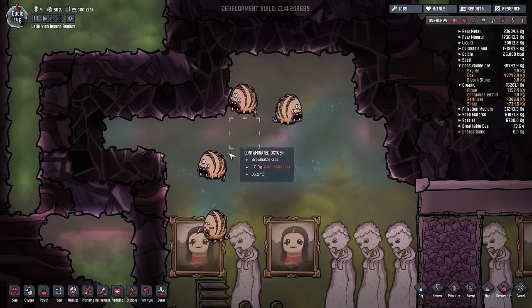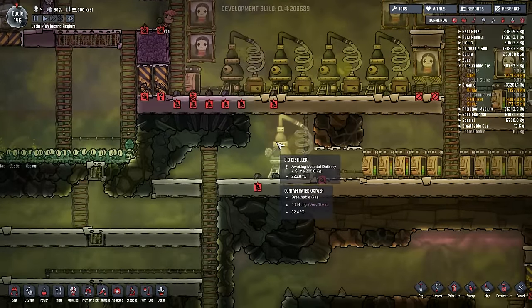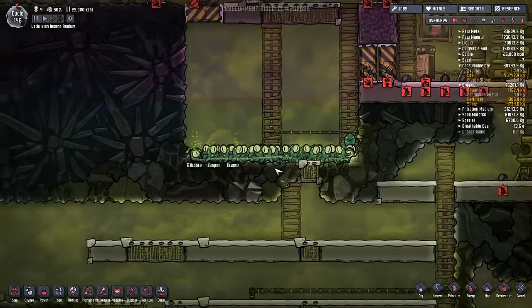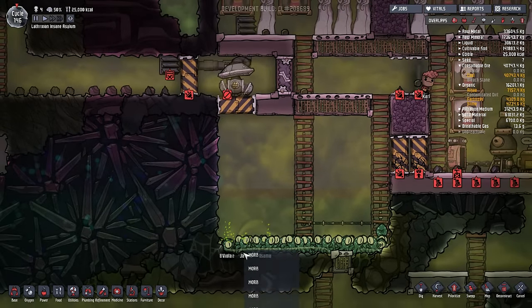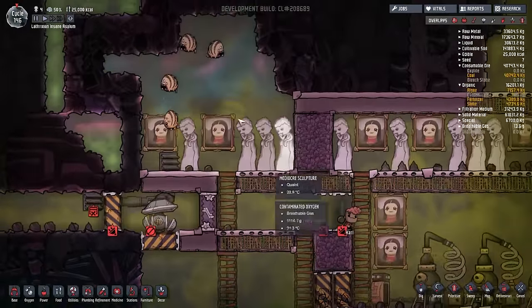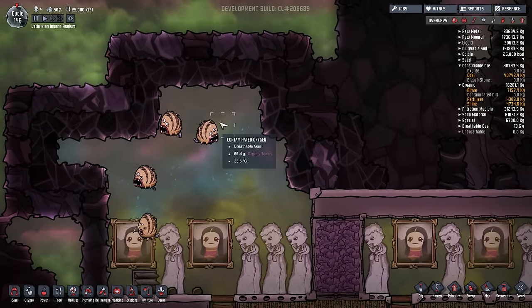We now have four of these lovely little puffs, which means we are making a lot of slime - so much so I actually need a fifth distiller just to keep up with using all the slime I'm generating. I've also oddly got some more morbs - no idea how that happened - and what I need to do is add a gas pump over here so that I can pump out the oxygen and the hydrogen.